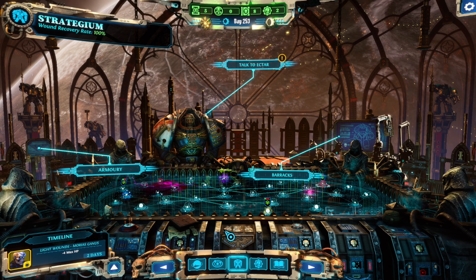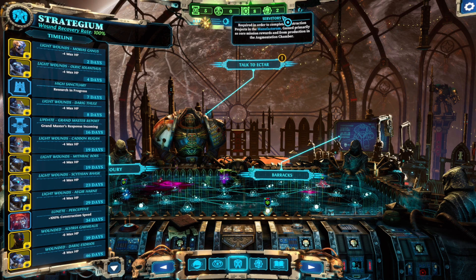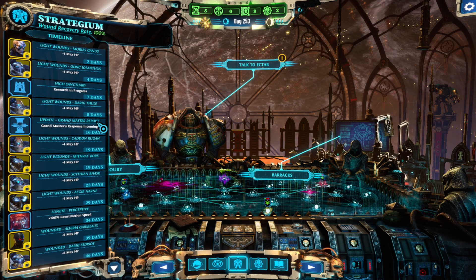Hello everyone and welcome back to another episode of Warhammer 40,000's Chaos Gate Daemonhunters with me Kor. As always we're gonna start by taking a look at the timeline and going over a quick recap of past events. Looking at our timeline, 90% of it is wounds because apparently I'm just a very bad commander. We also have research for High Sanctuary completing in seven days, Grand Master's Report in 16 days, and Lunette is Perceptive for another 34 days. I'm really happy she's Perceptive but I have no Servitors, which is kind of problematic. I'm coming to regret that we requested additional Grey Knights from the last Grand Master's Report - in the future I would definitely choose Servitors.